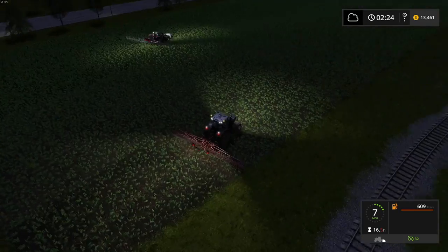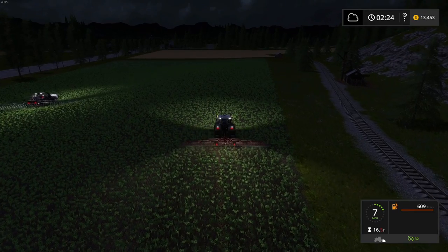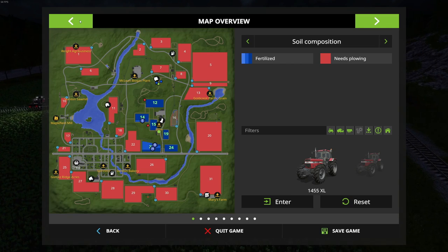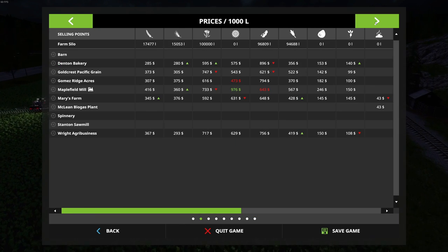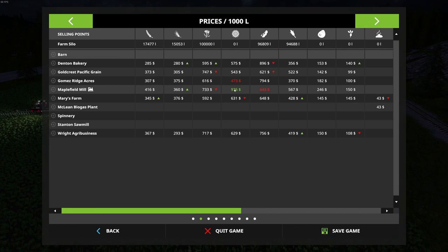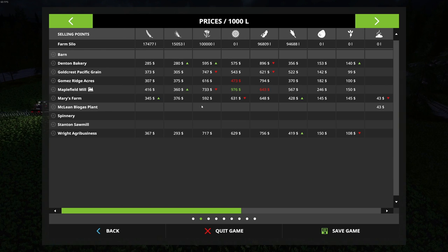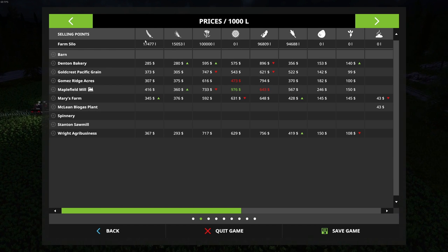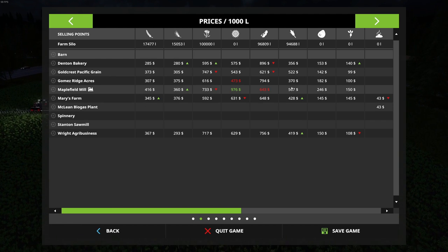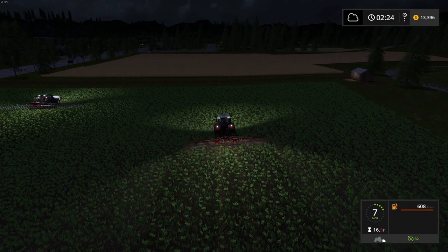Let's see how we're doing on crop prices. For sunflower we don't have anything planted, and all the prices are pretty crappy, though canola is going up. Barley and wheat are going up; corn is going who knows where. There's a decent amount at Maple Field Mill for corn — actually a pretty decent price.